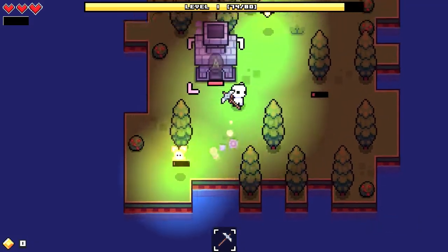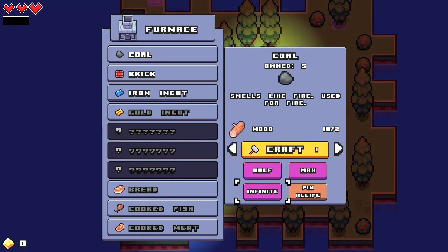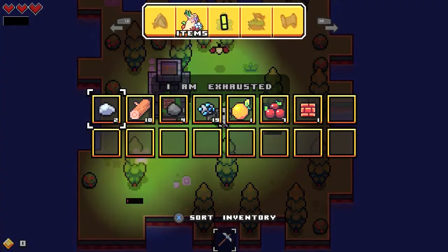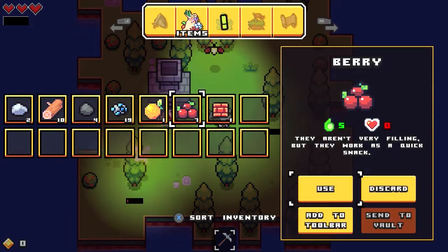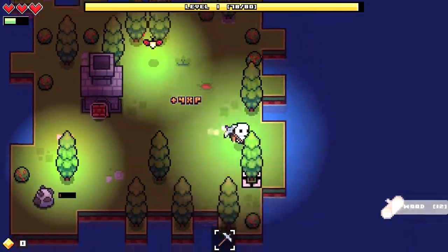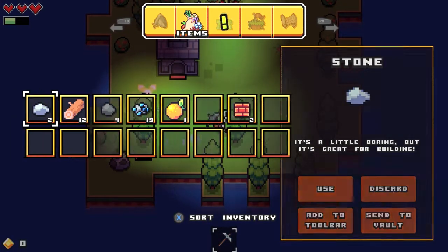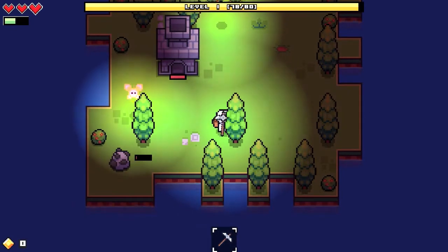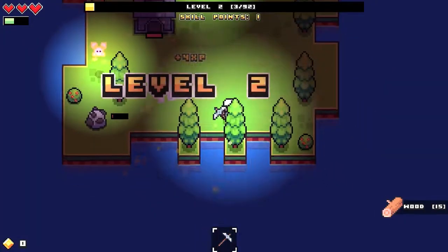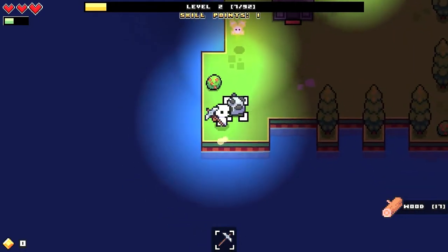I'm exhausted. Apparently I gotta eat some more. I'm gonna have to eat some more. There's a little energy bar up there. This would give you food. So that's cool. There's some more food, guys.